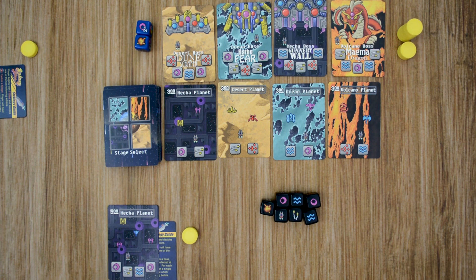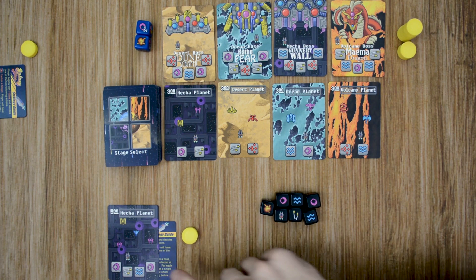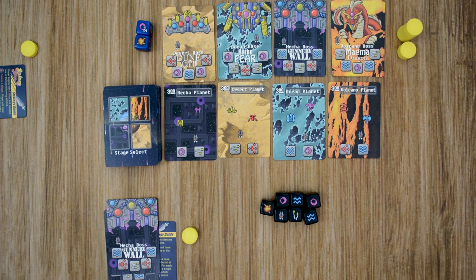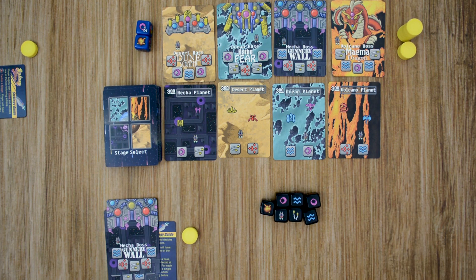The other option a player has is to rush a boss, and a player can only choose this option if they've completed at least 1 stage in that boss's level. Each stage the player completes in that boss's level will let them roll the dice one time. So if a player completed 1 stage in the mech planet, they can only roll the dice once against the mech boss. But if they had 3 stages completed, they could roll the dice 3 times. If successful, the player places the boss card in their area over those stage cards. From this point on, the player cannot choose to tackle any more stages in that boss's level.